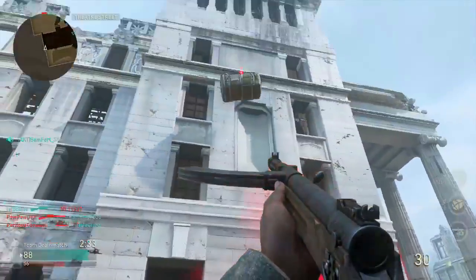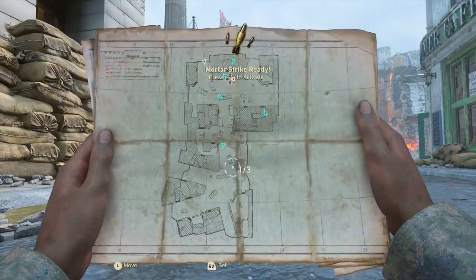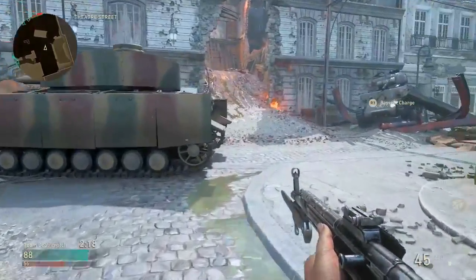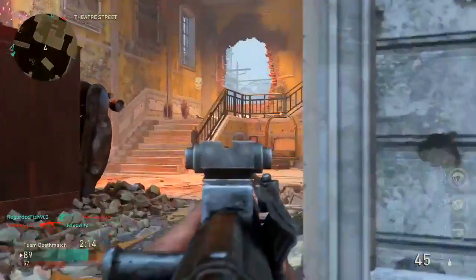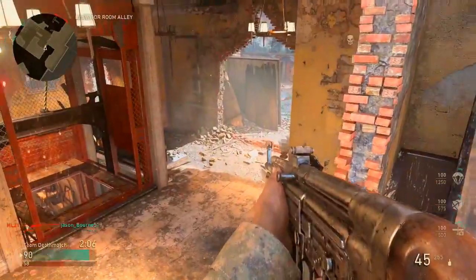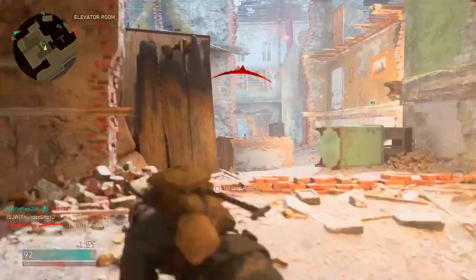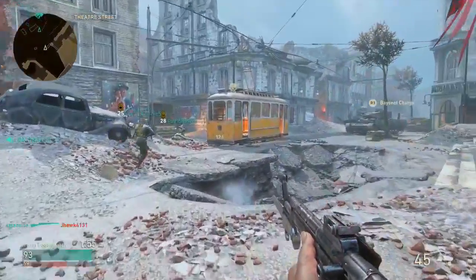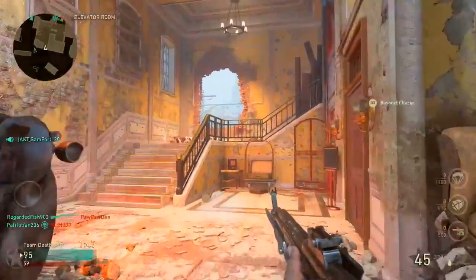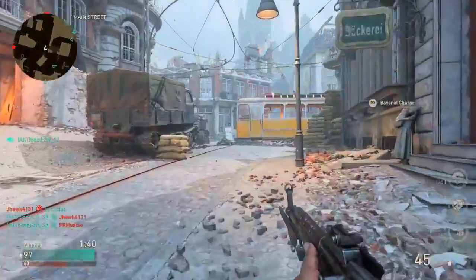Care package coming in — what did we get? The mortar strike. This thing is trash, easily the worst streak in the game. Not even a hit marker. They need to buff the mortar team severely — if you put that in Ghosts it would still be the worst streak. Classic example of why you need extended mags too. My setup: extended mags, rapid fire, and grip with Gunslinger. That's why my weapon is always up. Gunslinger is great for guys on the move — it helps you win gunfights, it's probably the best basic skill for run and gun.